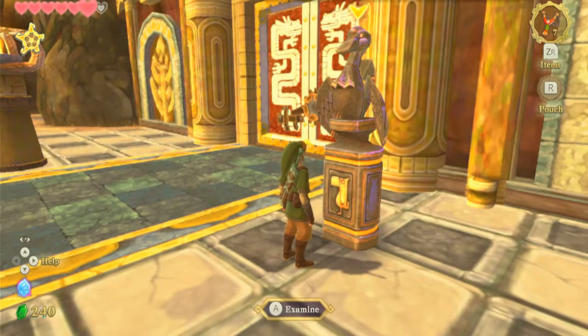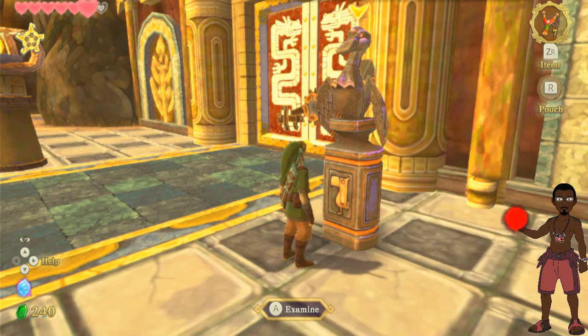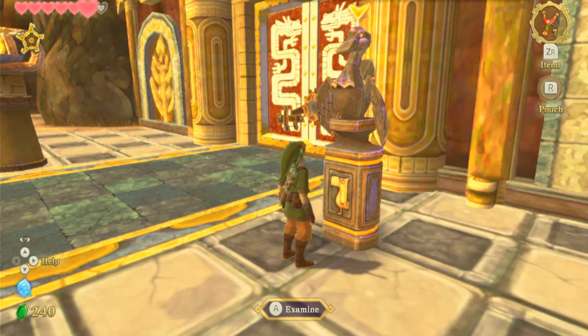Yo, what is going on YouTube? It's your boy Chirip here, coming at you with another episode of the Legend of Zelda Skyward Sword, and my boy Weeby is here. Hello everybody, we are back, and we are about to enter the Earth Temple, so that's fun. This is going to be a temple called Earth Temple — a big focus of it's going to be fire, so get excited for that.